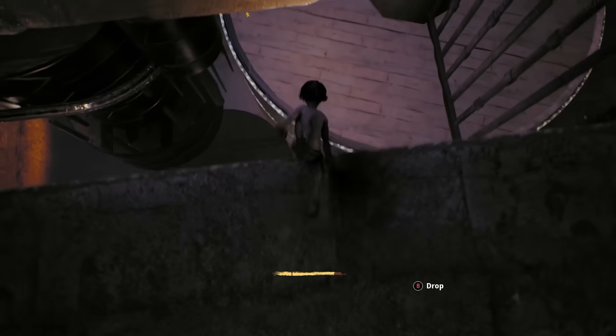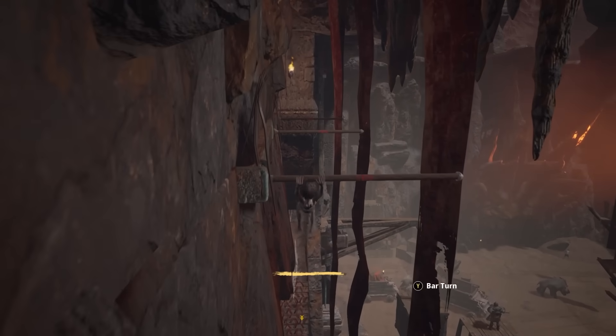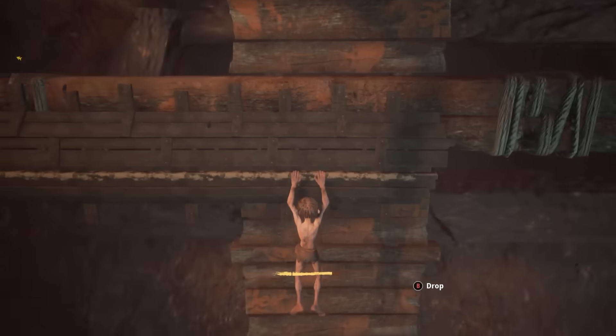About six hours into the game, Gollum is finally free from the orc breeding pit. Good job, Gollum. I spoke too soon — I am not out of Mordor. I thought I was, but I'm still climbing. Hit the backwards jump, Gollum. He won't jump off the wall. Jump off the wall. Okay, that works too.